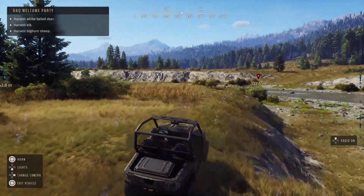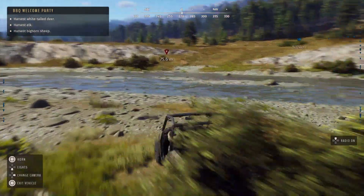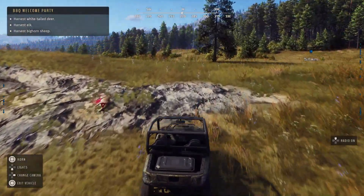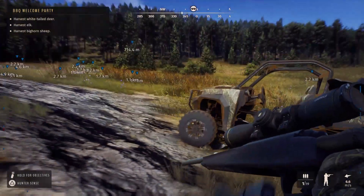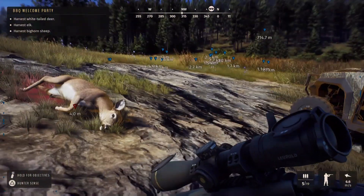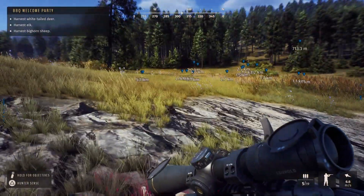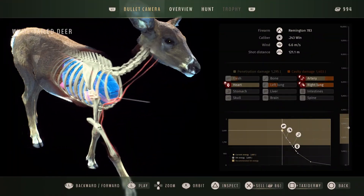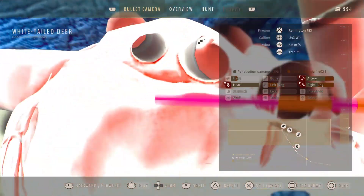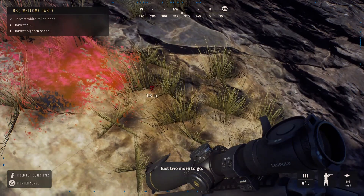Now let's drive over there. I'm really liking the UTV. Even though it says it should be slower, it does feel a lot faster. It is more agile and better at accelerating, and also seems quieter — though I'm not sure if that's one hundred percent true, but it feels like it. Let's sell this whitetail for $100.